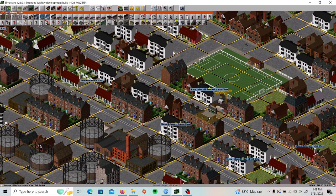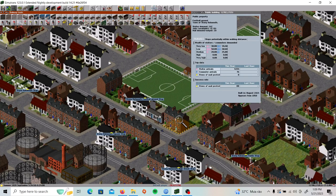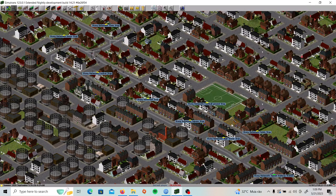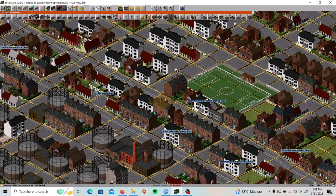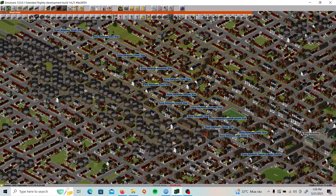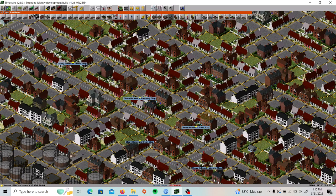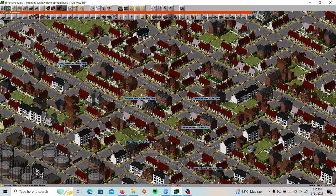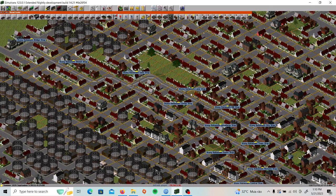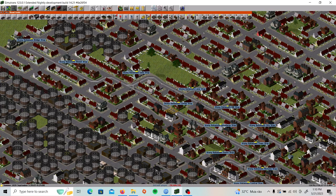Let's keep building. We'll put stations every five tiles or so — counting one, two, three, four, five. Put a stop right here in the middle. We want to put some more stops over here as well. Let's put a station there and there. That looks good. Now our tram station network is mostly complete.